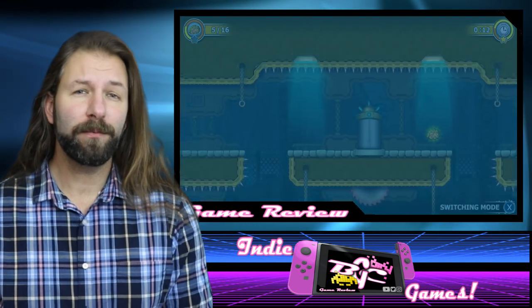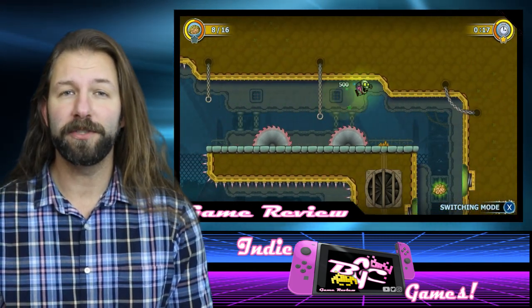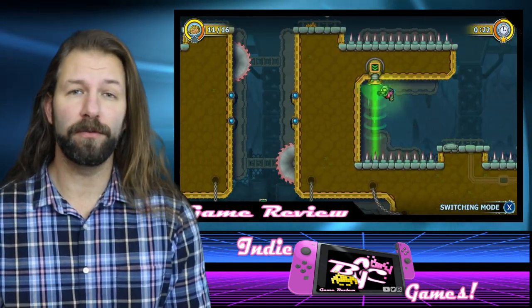Still others will be able to be used more as paperweights to hold down buttons. Regardless of which ones you're playing with, the Deadlings will be used for their specific purposes to achieve goals in the maze to eventually let one of the Deadlings make it to that final exit door.